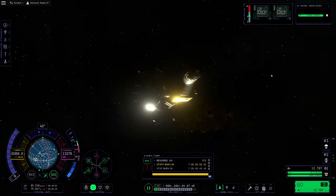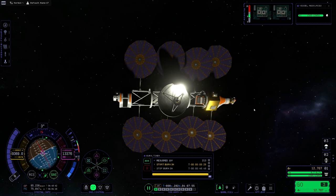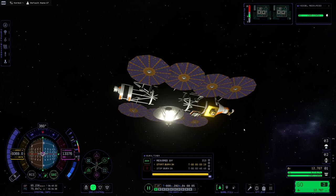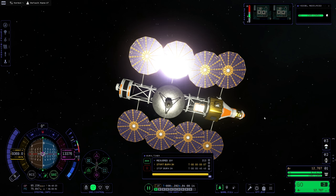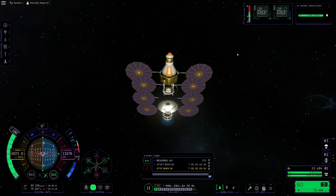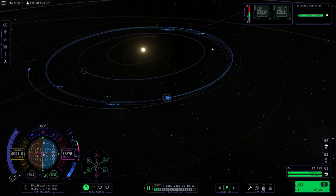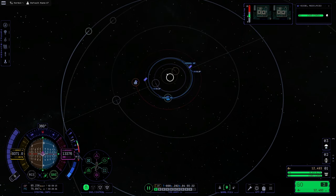We are maneuvering to our burn vector, 30 seconds away. I'm going to do whatever I can to keep these solar panels facing directly at the sun. 10, 9, 8, 7, 6, 5, 4, 3, 2, 1 — ignition. This is going to be a 45-minute burn. One of the coolest features of KSP2 is that you can actually time-accelerate during a burn. Cutting off — check our numbers, beautiful. Precision flying at its best. We are now aligned with the same orbital plane as Jewel. Now all we need to do is find an intercept.